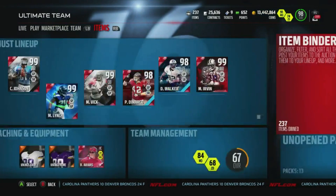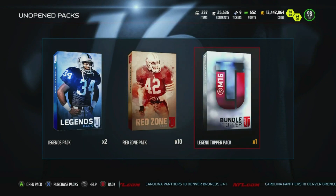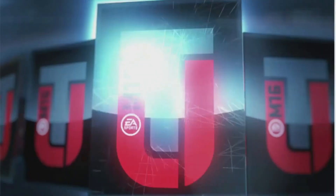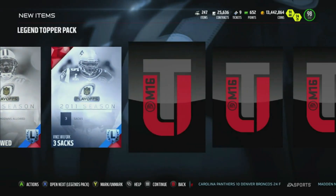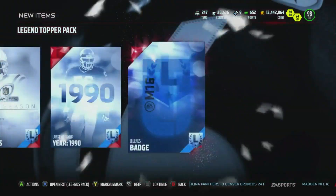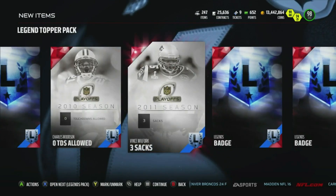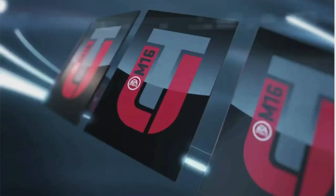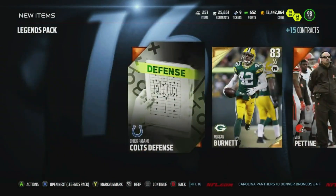Let's open the topper. There's not that many packs — we have about 10 packs and two legend packs. Legend topper pack — let's go. Legend badge, badge, Charles Woodson. Didn't get anything ultimate legend related, just a bunch of badges and some collectible pieces. Let's open up these two legend packs — we got Sean Taylor, yeah!